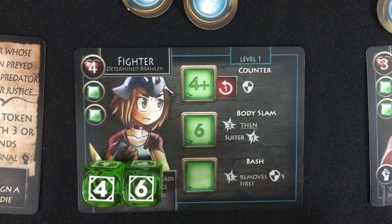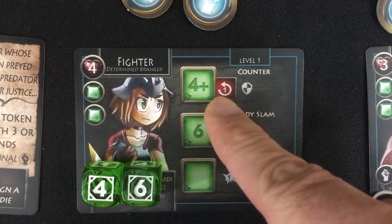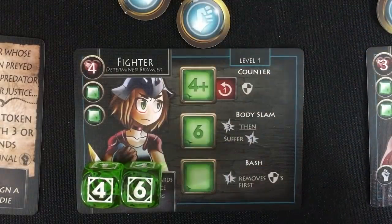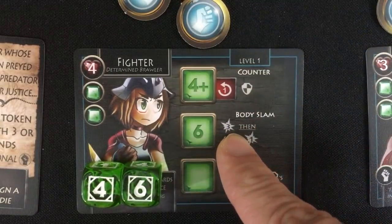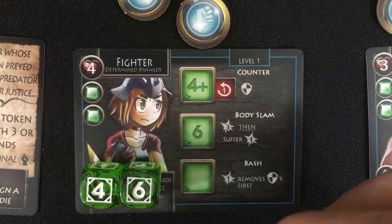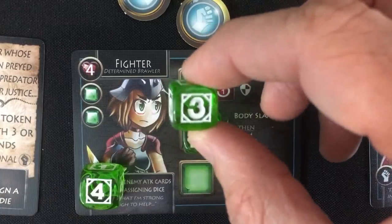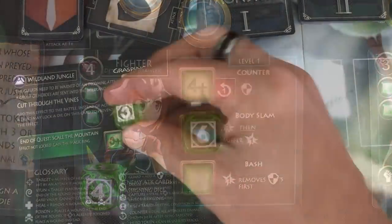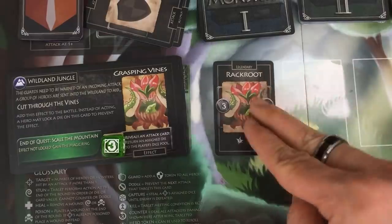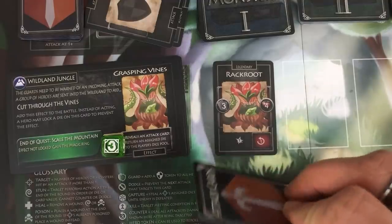The fighter has a choice between his two more powerful abilities. A four would give him a block token and also deal one damage to anybody attacking him. But body slam seems so much better — three damage, and then he'll suffer a damage. He could get hurt, but I don't think Rack Root will kill him entirely, so I think he's going to use the body slam. The priest isn't actually going to attack this turn — she's just going to do the grasping vine ability and lock her three, meaning she doesn't get to activate otherwise and will have one die for the rest of the battle. But it also means only Rack Root is getting an attack card this turn.